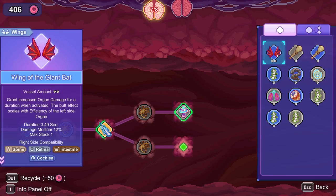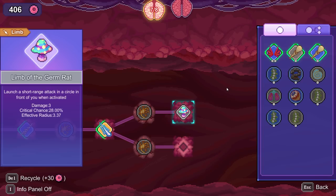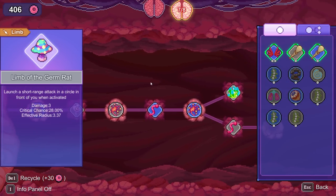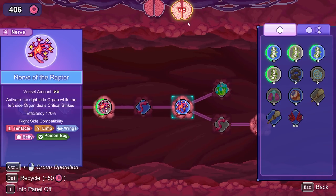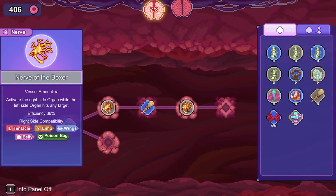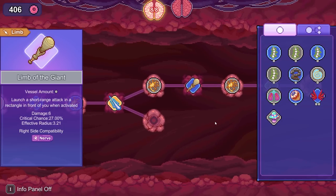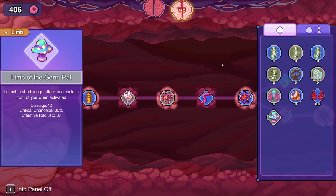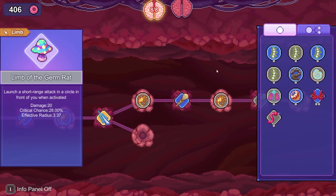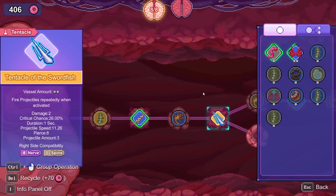Increase organ duration, damage for duration when activated — buff effect scales with efficiency, so not a very good one, it's okay. I think I might want to just go full baseball bat here and not even think too hard about the other side. Just do that. We're not doing projectiles — we definitely need a lot more trigger organs. But at least this way it just gets hella bonky really fast. I don't know how the Tentacle of the Swordfish is exactly going to work here, but it still seems like a good idea.